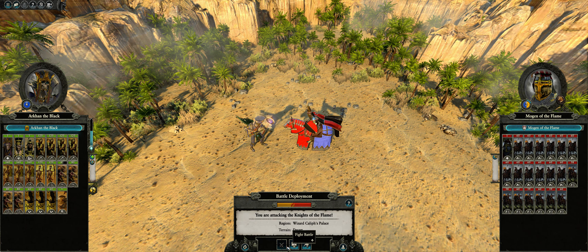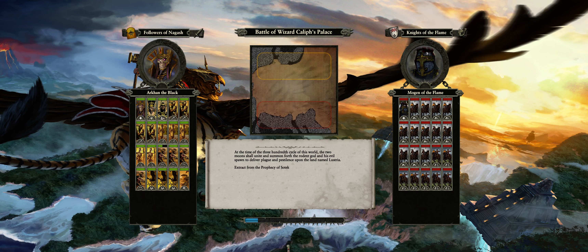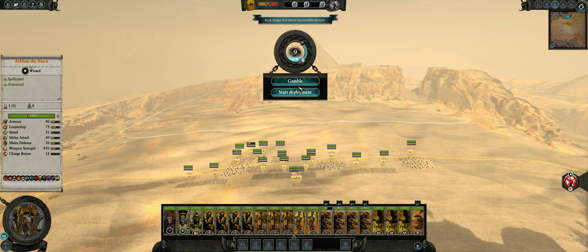Hey everybody, welcome back. Let's get on with this battle — starting off right with a 20-stack first battle. My hope is to use the bats and the direwolves much as we have in the other battles, and hopefully I can keep that half-stack of direwolves alive because they do have a chevron. But if they die, no big deal.